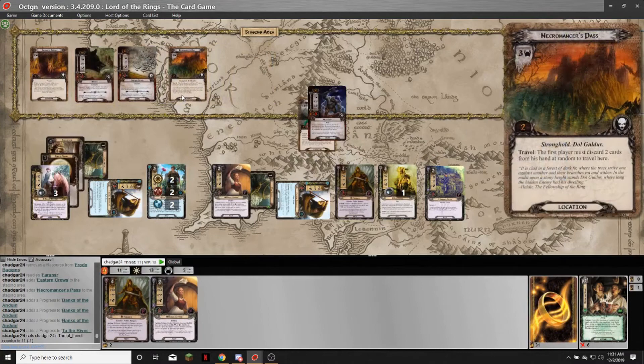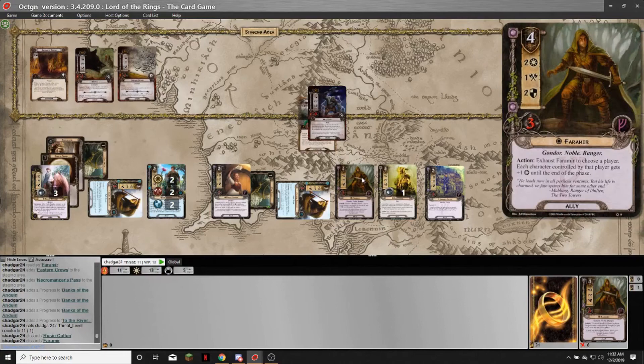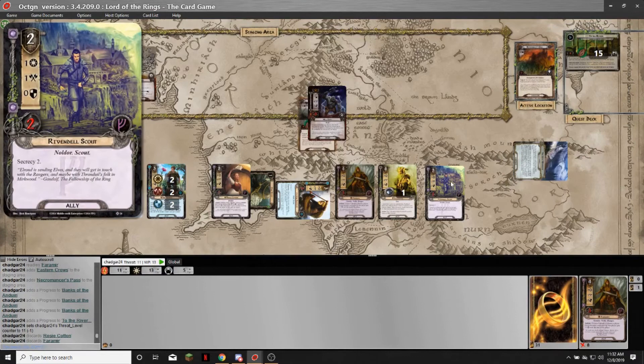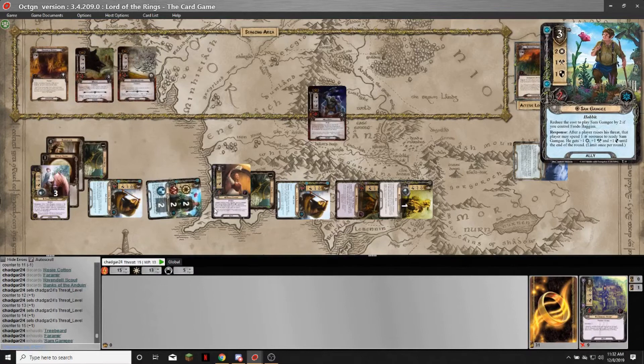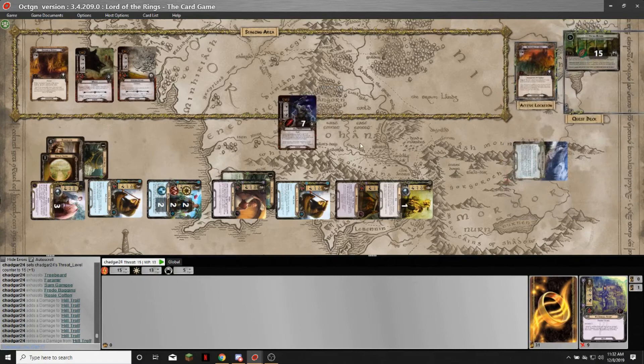Engage the Hill Troll — I'll travel there first, which means I discard two cards. The Troll attacks for six, and any excess damage gets encountered as threat raised. I need to count my attack — I get to around ten, so I'm a little short but I'm okay with that. I'll just whittle him down. The Scout defends, the Scout dies, and I have to raise my threat by four for the four excess damage. Rosie boosts Frodo for a combined nine attack — seven goes through. Almost there, I'll get him next turn.